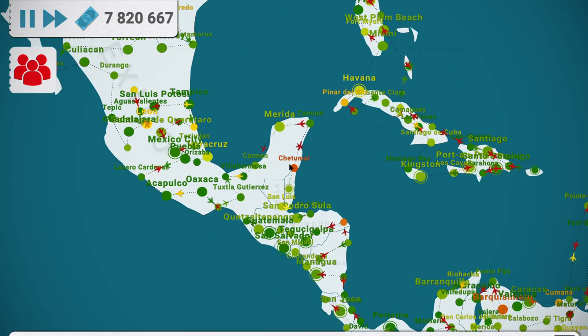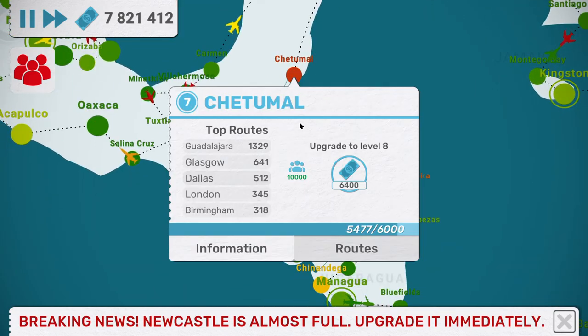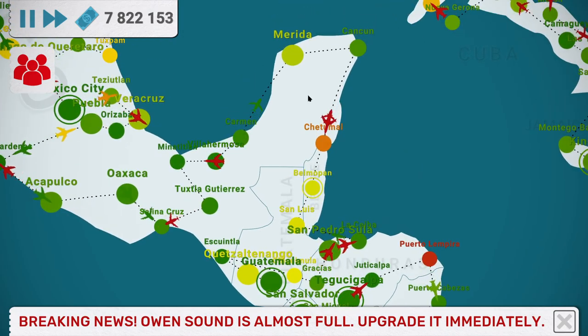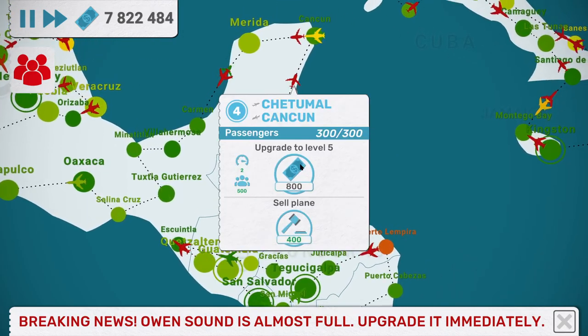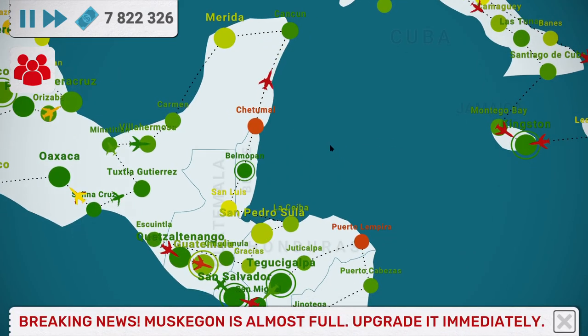While we're doing that, let's have a look at some places that are struggling. This guy is heading to Guadalajara heading north, so that's the route on the top that's struggling. Let's give them a slightly bigger plane and see if that'll help.